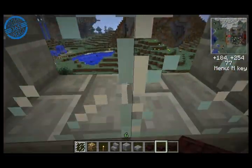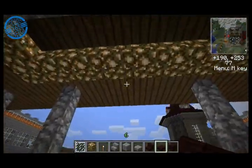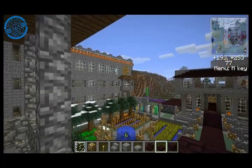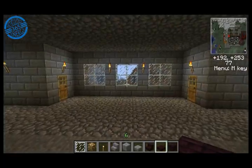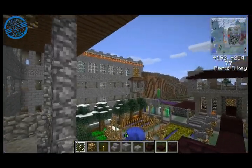Over the front gate, which is down there, we have this centered porch area that looks out. There's another porch on that entrance and that entrance, so there will be three main entrances to the castle: the front entrance, the entrance from the mountains, and the entrance from the snow.